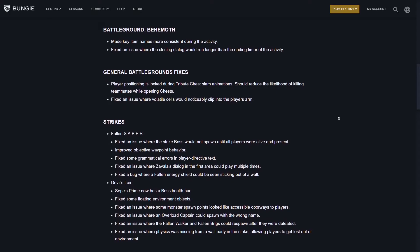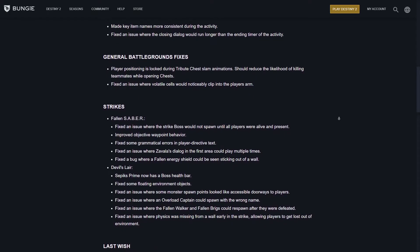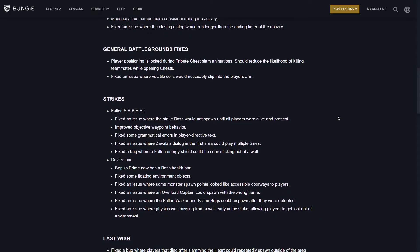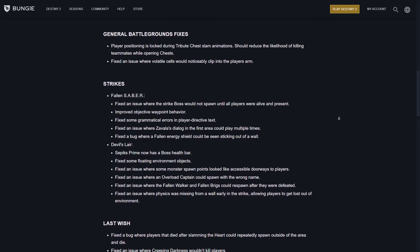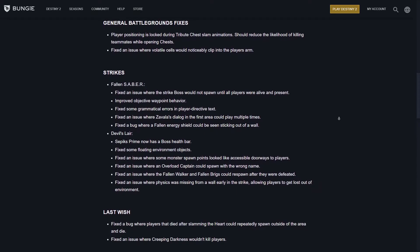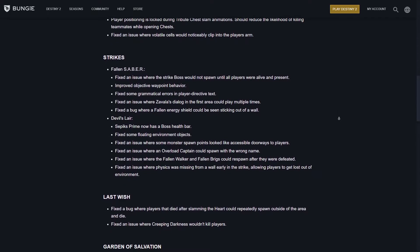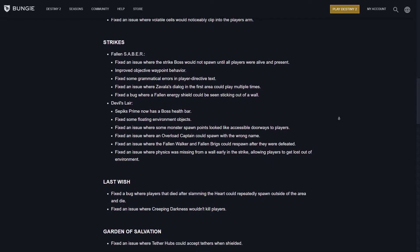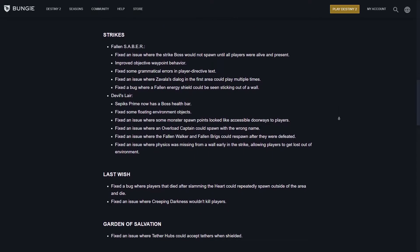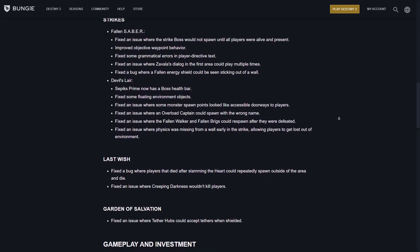For Devil's Lair: Sepiks Prime now has a boss health bar, fixed some floating environment objects, fixed an issue where some monster spawn points looked like accessible doorways, fixed an issue where the Overload Captain could spawn with the wrong name, fixed an issue where the Fallen Walker and the Fallen Brigs could respawn after being defeated, and fixed an issue where physics was missing from a wall early in the strike allowing players to get out of the environment.